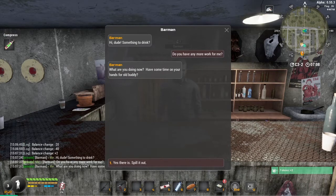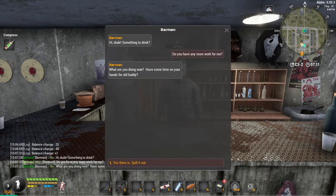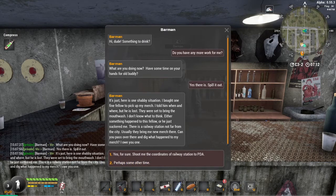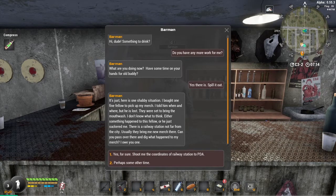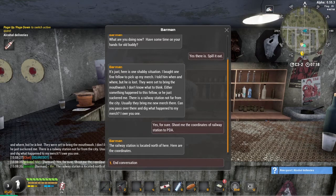Do you have any more work for me? He says: 'Yes there is — here is one shabby situation. I bought one fellow to pick up my merch, I told him when and where but he is lost. They were set to bring the mouthwash. Either something happened to him or he just suckered me. There is a railway station not far from the city — usually they bring me new merch there. Can you pass over there and see what happened to my merch?' Yeah, for sure — shoot me the coordinates. Railway station is located north of here.